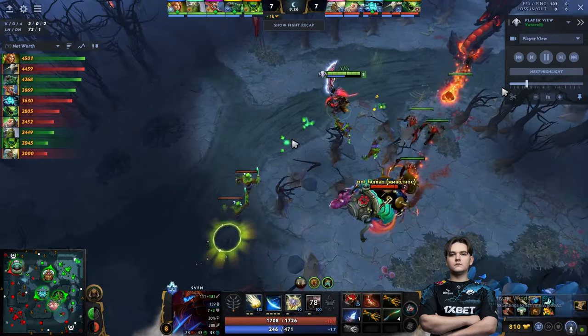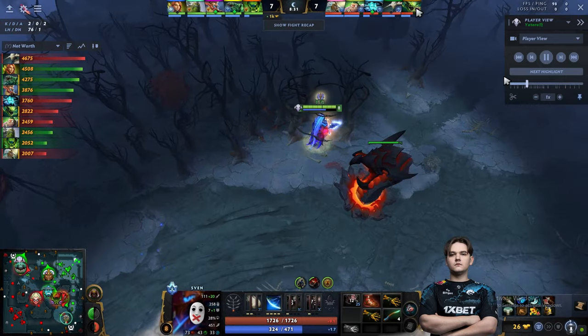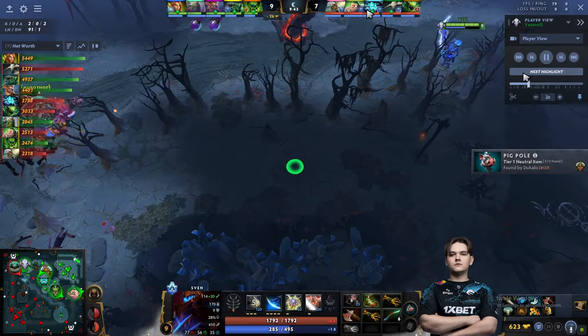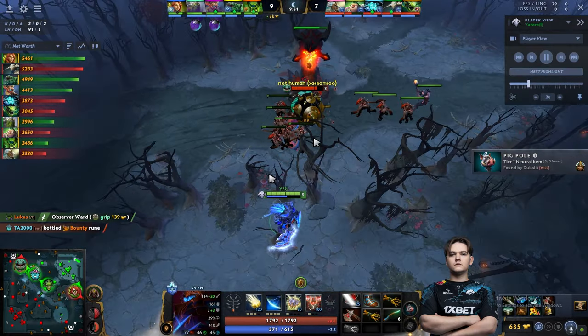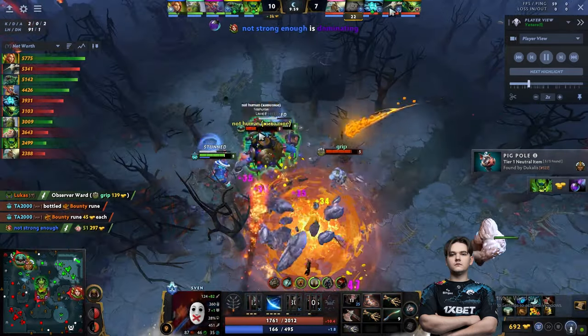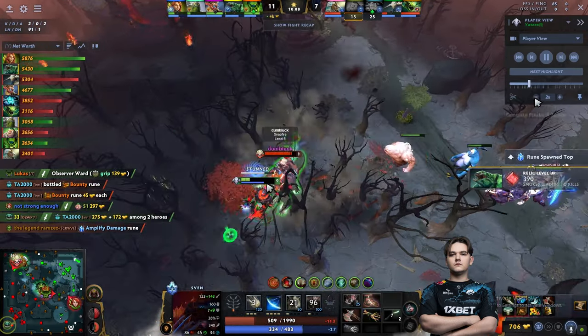So Tidehunter doesn't have any creeps to pressure the tower. He repeats the same process again and again to clear the pressure. One time Tidehunter just forcefully tries to hit the tower without any creeps, so Yatharo just waits for his mid player to come so they can try to kill him. That's it for this video — thank you guys for watching, see you in the next one, take care!